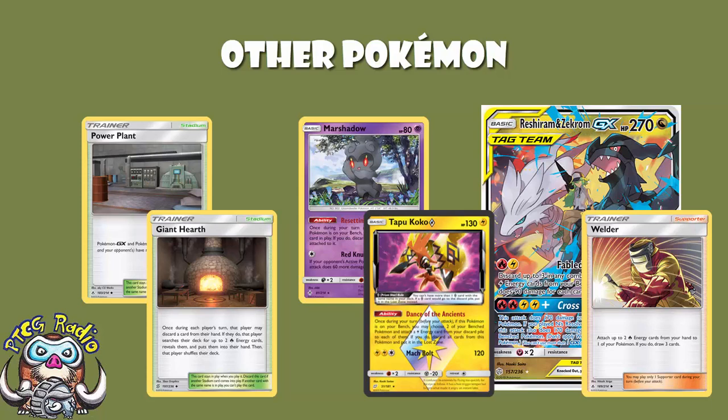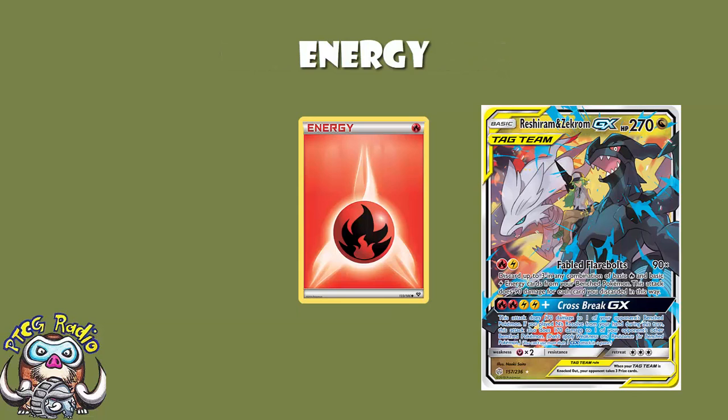There's also a Turtonator — a decent non-GX attacker, not phenomenal, but a lot of fire decks play one as a non-GX option. What we see here is like 20 energy: 10 fire, 10 lightning. These decks play an obscene amount of energy, and there's another list that plays 10 lightning and 12 fire. The reason is extremely simple: you need the energy. This works because of the energy. If you don't get the energy fast enough, you lose — straight off the bat.